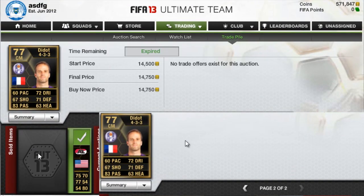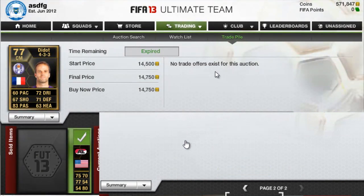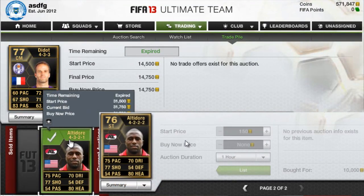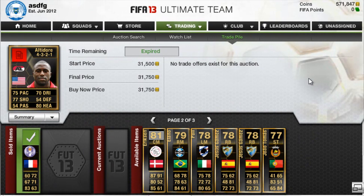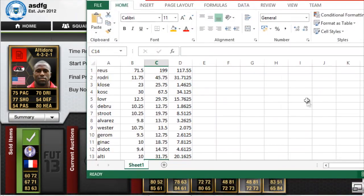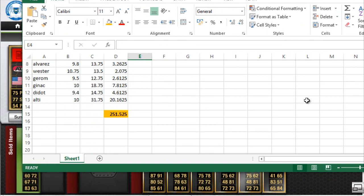Moving on to the last two — we have Didot, bought for $9,400. Nobody really wanted to buy him at the end of the week. I do have another one of him. Sold him for $14,750 — a nice little 5K or so profit pretty easily. And the last one is Altidar — sold for $31,750, bought for $10,000 coins. He was probably in the first Team of the Week as well, but like Lovren I didn't buy him until a little bit later. The total profits on all of these guys was $251,000 coins — definitely a nice little investment profit.